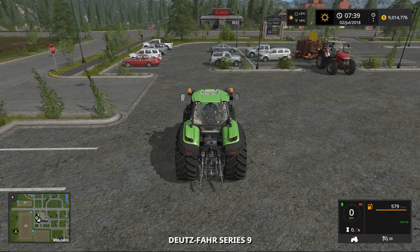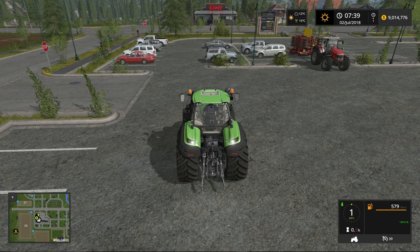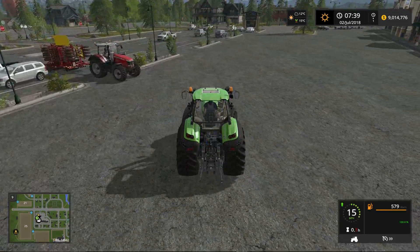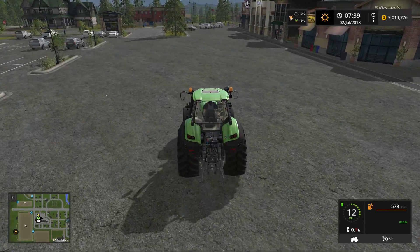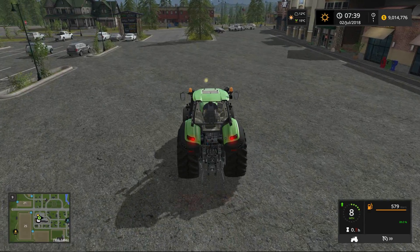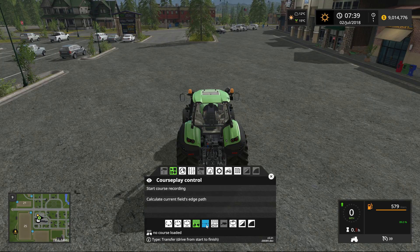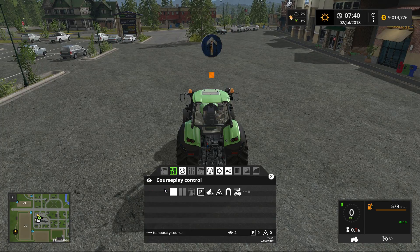We'll jump in our brand new Dutz Fahr Series 9 here that we purchased and bring him out. We'll start the course out here in the middle. So what we want to do is bring up CoursePlay and use this option here — Transfer Drive from Start to Finish. It's got the little dot, the arrow, and the dot. We click that, make sure it's illuminated green, and then we'll go ahead and start our course recording.